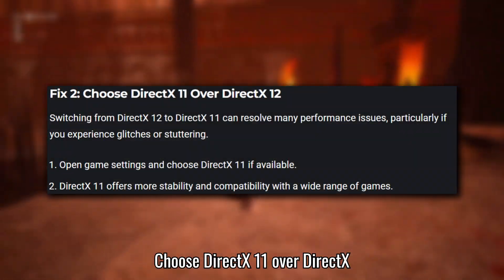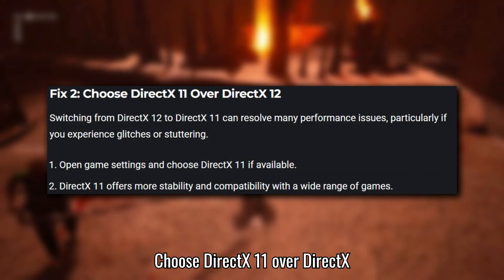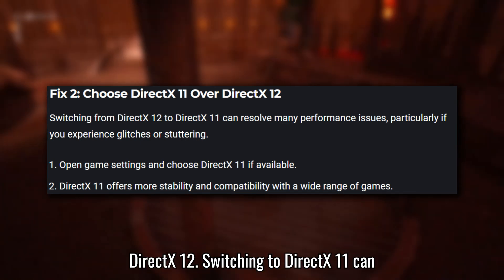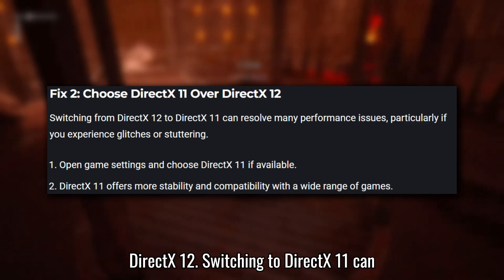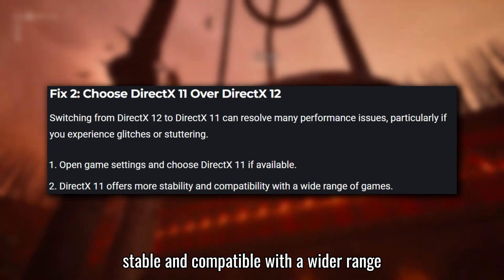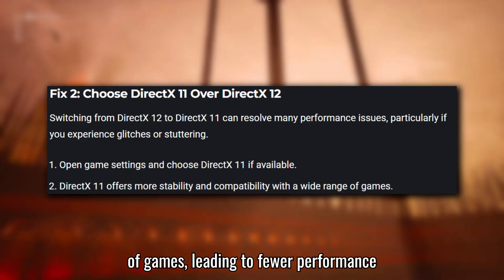Fix 2: Choose DirectX 11 Over DirectX 12. If you experience glitches or stuttering while using DirectX 12, switching to DirectX 11 can be beneficial. DirectX 11 is often more stable and compatible with a wider range of games, leading to fewer performance issues.